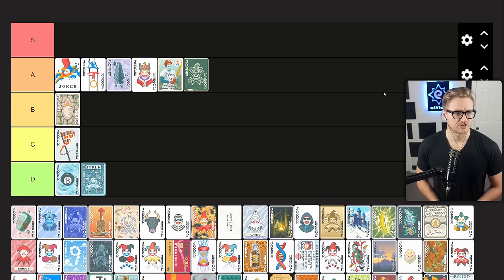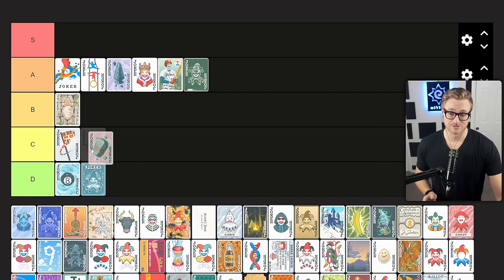Bloodstone has a 1 in 3 chance for played cards with heart suit to give times 2 mult when scored. Because of the unreliability, I'm going to rate it a little bit lower. You really want consistent point scoring when you're going at higher stakes because you have few hands, few options, and high chip values to attain. So because of the unreliable nature of Bloodstone, I put this in C tier.